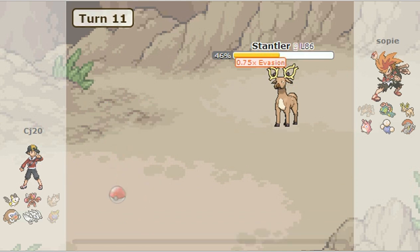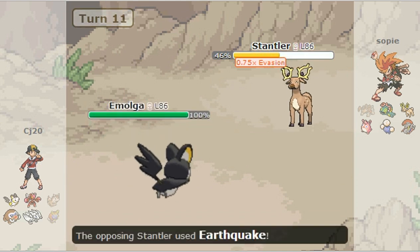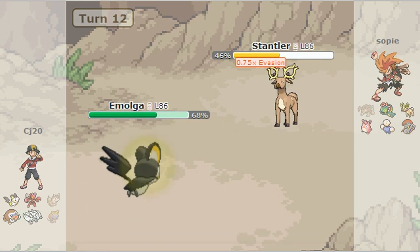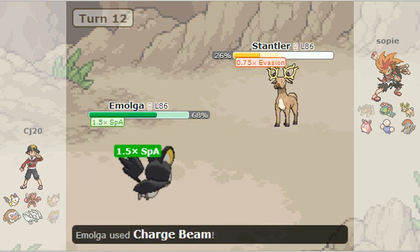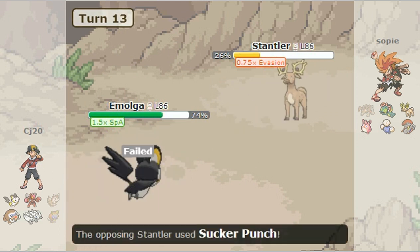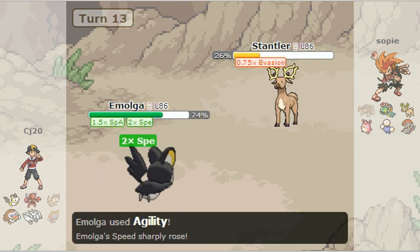It's going to be a 2-hit KO, but after my attack drops it probably won't be good enough. I switch into Moga — immune to that Earthquake because he's up in the air. I go for a Charge Beam and I get the Special Attack boost. He goes for a Sucker Punch, but this time I go for an Agility so I increase my Speed.